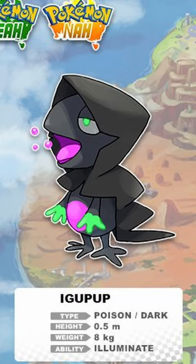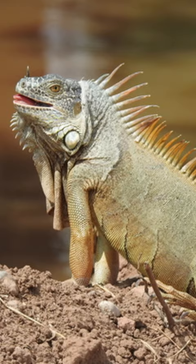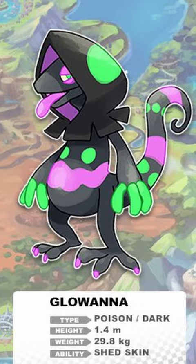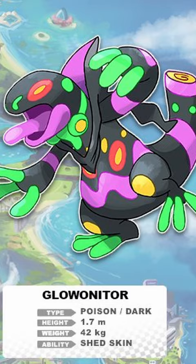Igopop is a dark type Pokémon with glow in the dark paint and is based off an iguana. It sheds its skin which gives the appearance of a hood. It evolves into Glowanna, based off a goanna, and then finally into Glowonitor, based off a monitor lizard, and you can see the glow in the dark paint has become much more apparent.